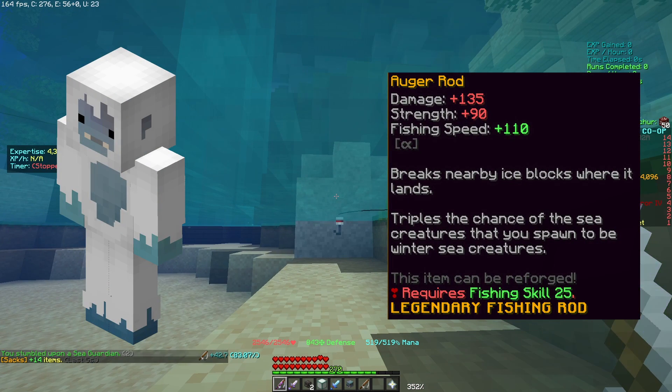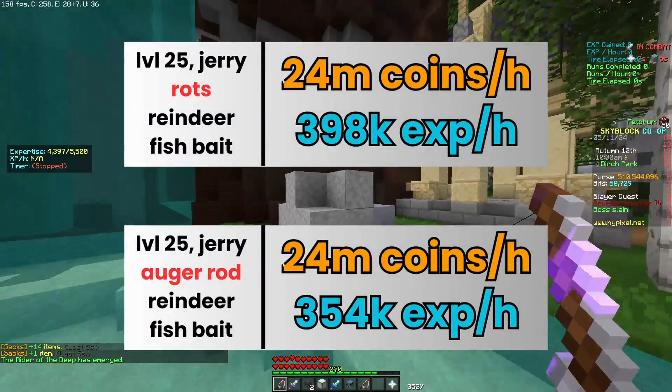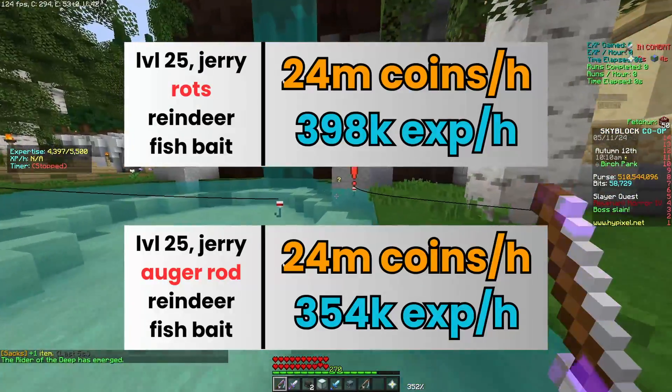At level 25, you unlock the yeti and the augie rod. The rod of the sea is still the best for XP in the Jerry island, but you do lose a lot of money — so you can choose what you want most.